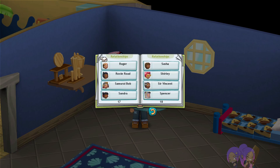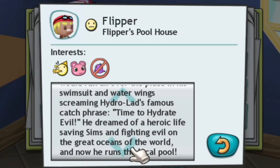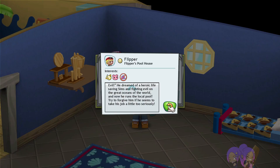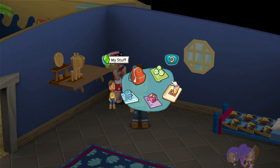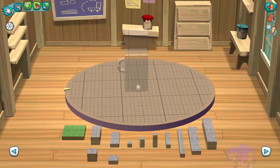Why did I think his name was Tad? What's his name — Flipper? 'As a young boy, Tad.' Oh yeah, his name is Tad. He's not interested in the spooky stuff, which I guess as a lifeguard you don't want to be scared that anybody's gonna drown. 'As a young boy, Tad Flipper McCaffrey idolized TV's teenage superhero Hydrolad. Little Tad would run all over the place in his swimsuit and water wings screaming Hydrolad's famous catchphrase: Time to hydrate evil!' He dreamed of a heroic life-saving sim and fighting evil on the great oceans of the world. Now he runs a local pool.